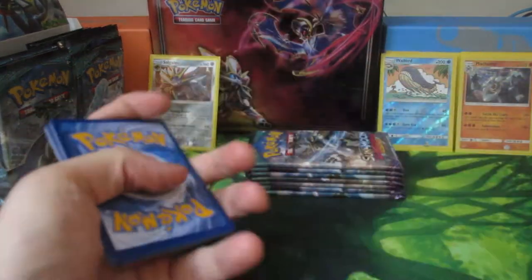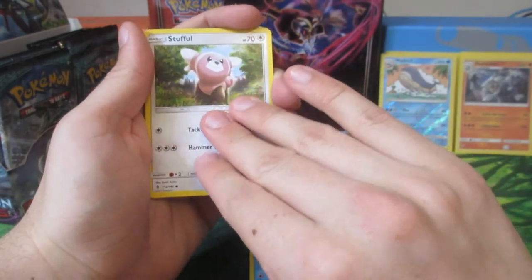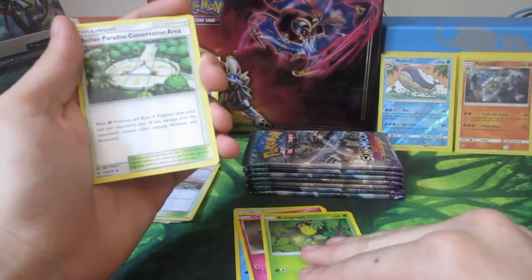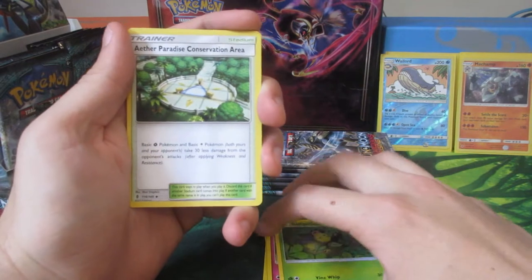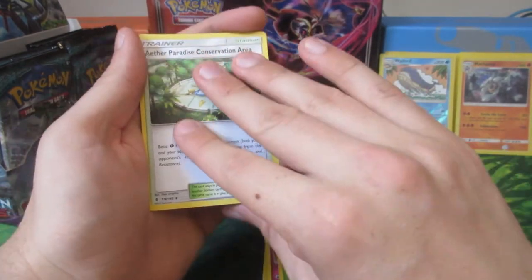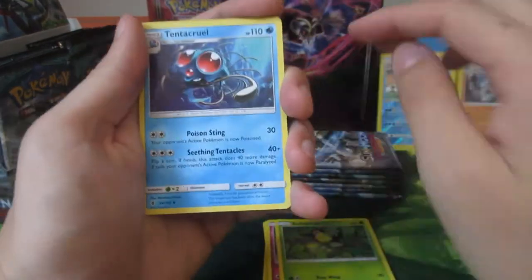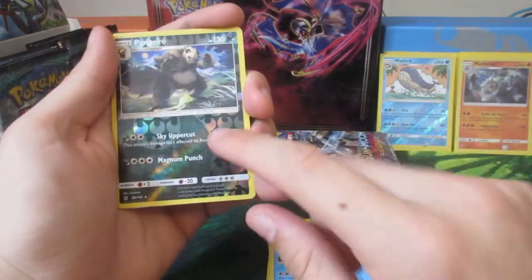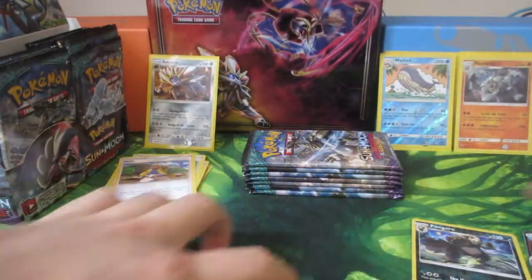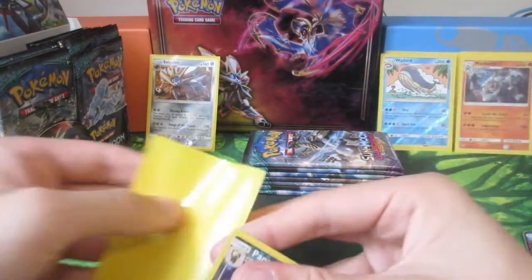Steel energy. Tentacool, Metal Stuffle, Alolan Sandshrew, Cottonee, Bellsprout. Eve - Paradise Conservation Area. I run these in my grass-electric deck that I've started to build and they are so useful. I'll pop that over here. And Hala - also a very useful card. Hala needs a space on the bench, Hala's amazing. Tentacruel. Oh it's a Reverse Holo Rare Pangoro. And... Wishiwashi GX is the first GX to pull!